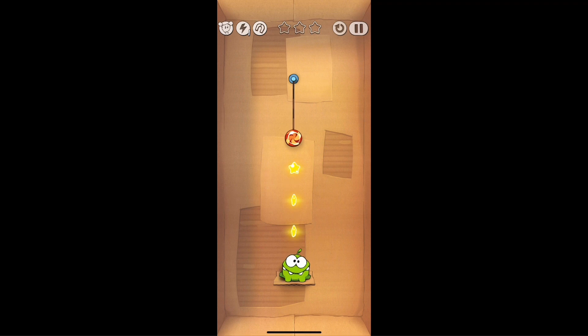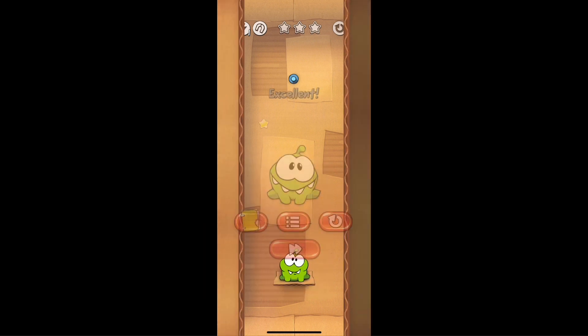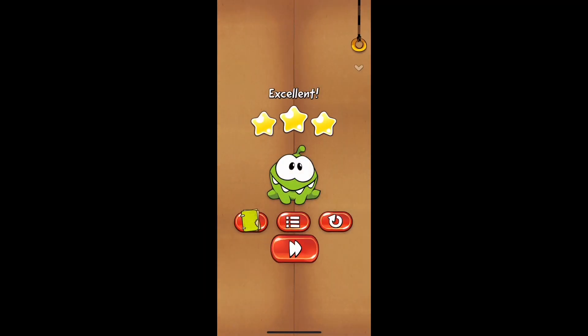Just make a swift cut — there is really no way that you could mess this up. You could see that I got three stars, got the excellent, and we are going to move on to the next level.